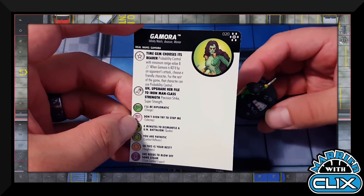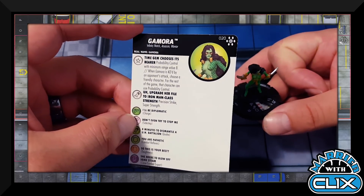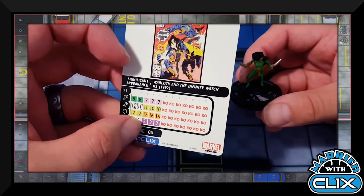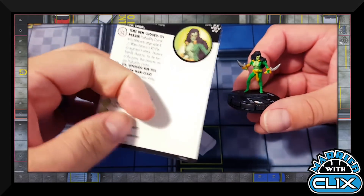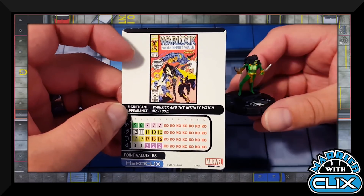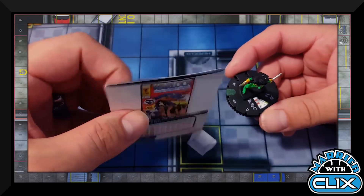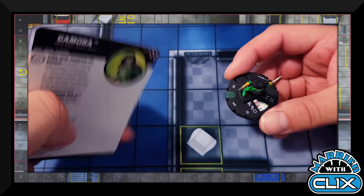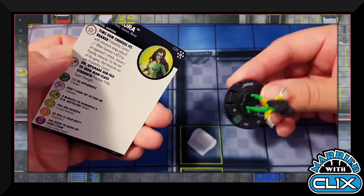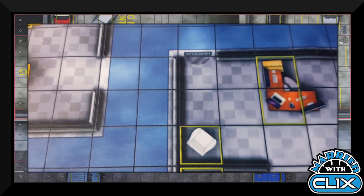Figure 019 is Gamora with Infinity Watch, Assassin, and Warrior keywords. Her Time Gem trait gives Probability Control with a minimum range of eight. When Gamora is KO'd by an opponent's attack, a friendly character can use Probability Control for the rest of the game. She has a special attack power giving Precision Strike and Super Strength. At 65 points she starts with 12 and 11 attack on those first two clicks. Traited Probability Control — permanent, because if she doesn't have it, someone else does. Must-include in sealed.